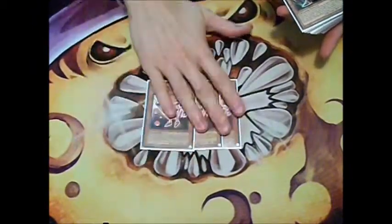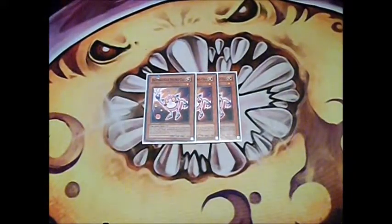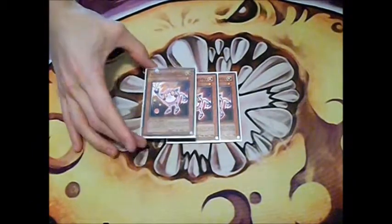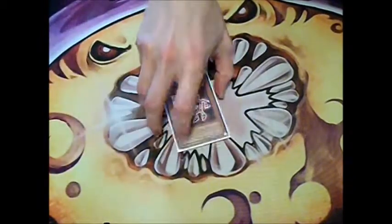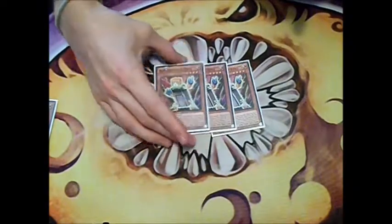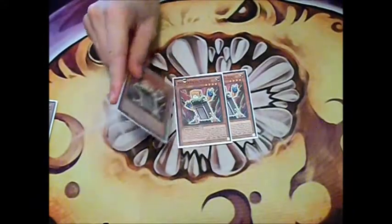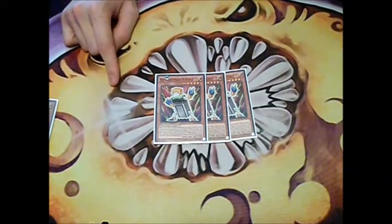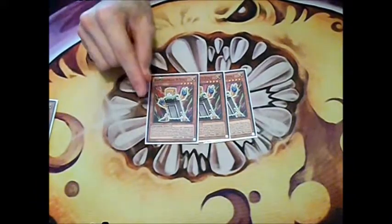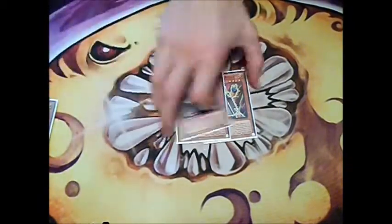For the monsters, we play 3 Microcell. When it's flipped you can special summon a level 4 or lower Batteryman, and when it's destroyed by battle after it's flipped you can draw a card. That searches out your 9 Volt. When 9 Volt is summoned, normal or special, you can search any Batteryman and add it to your hand, and his attack doubles, but during the end phase it's destroyed.